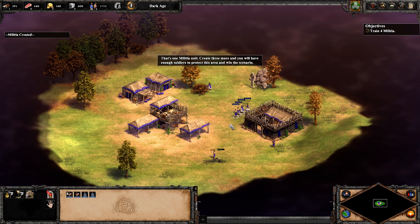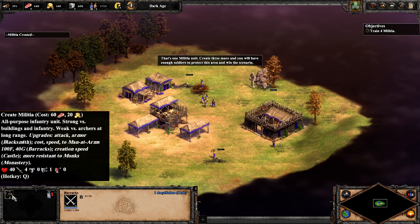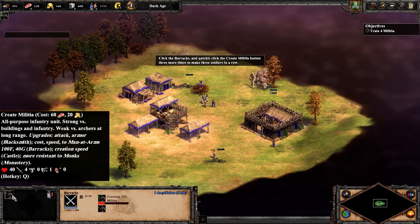That's one militia unit. Create three more and you will have enough soldiers to protect this area and win the scenario. Click the barracks and quickly click the create militia button three more times to make three soldiers in a row.